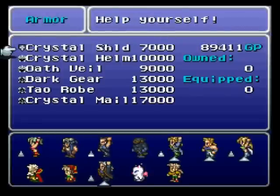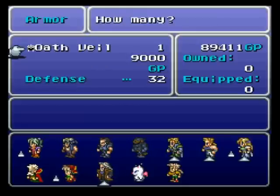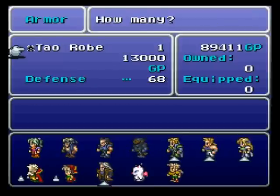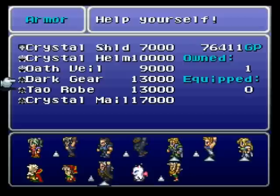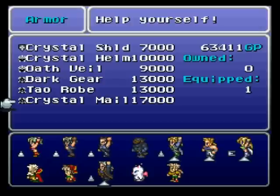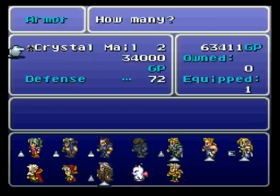Miranda's nice because they sell some of the best heavy equipment available in the game. The Oath Veil has some good statistics, but I actually prefer the Mystery Veil, so I won't be buying that one. Crystal Helm is okay in some situations. I do not recommend the Dowel Robe. Dart Gear — it's worth having one or two on hand, but if you have to resort to using it, you're in trouble. I'm probably going to get two, and I'll buy probably two Crystal Mail.